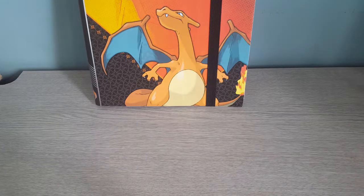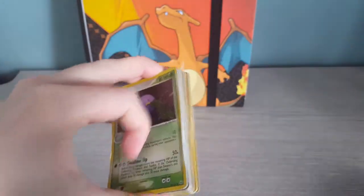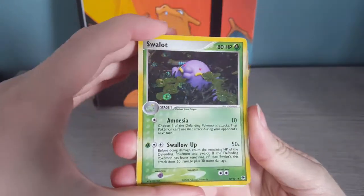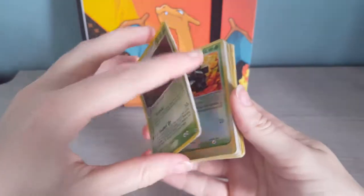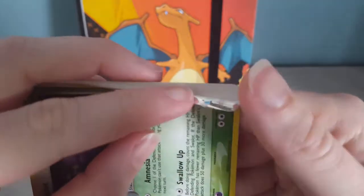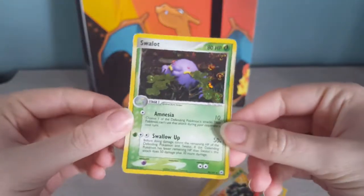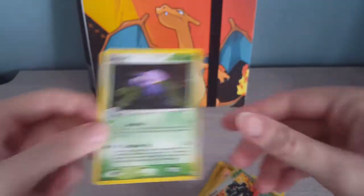Coming back to a slightly more normal angle — we did get those holos which are absolutely fantastic, and there are also some cards I personally found quite interesting or I really like the Pokémon, so I've kept them as well. These are cards I'm just keeping from this box. We've got a Swallot where the holo is peeling away, but I found it quite interesting to see what the foil is actually made of — you can see it's got some moons and stars on it. Not in fantastic condition but still a pretty card to look at.